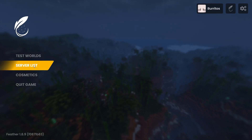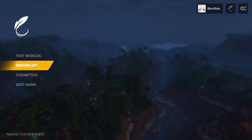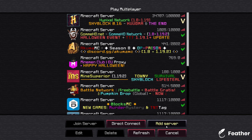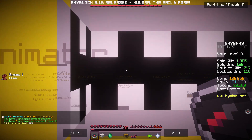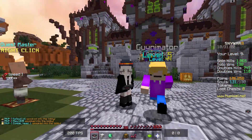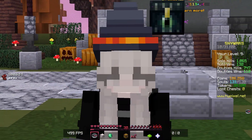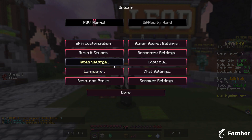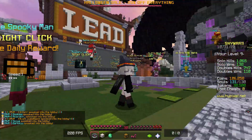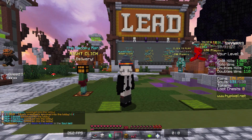Why is this Minecraft client so secret? We're on the Feather client main menu for their brand new latest update, and it looks a little different. We'll click onto Hypixel and have a look. We're on Hypixel right now — it is Halloween — and I just noticed Feather has their brand new menu here. I've never seen this before; let me know in the comments if it's new. This is arguably one of the most underrated clients out right now. Why is nobody using it?